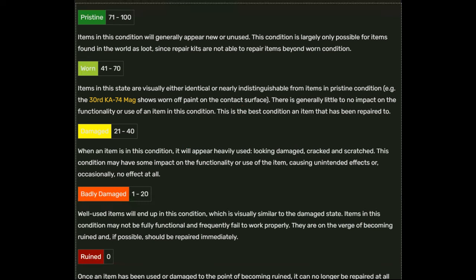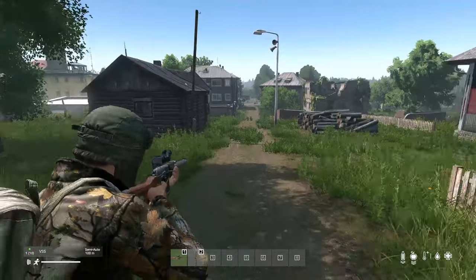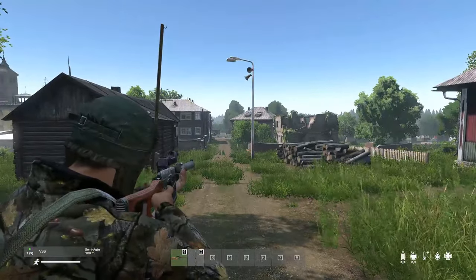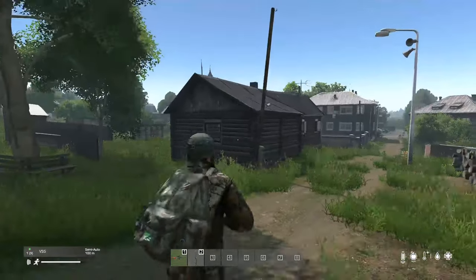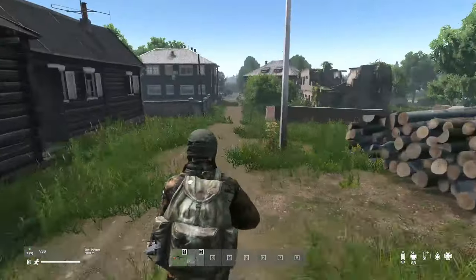Tip 10: The condition of weapons matters. In DayZ, items have varying condition stages ranging from pristine, worn, damaged, and badly damaged. Each step brings the object closer to the ruined state, where it becomes useless. The condition of any item significantly impacts its functionality. For weapons, gun attachments, and ammunition, the state affects the firing rate, the likelihood of jamming, and accuracy — meaning weapon maintenance can be the difference between survival and defeat in combat.